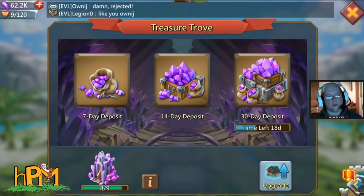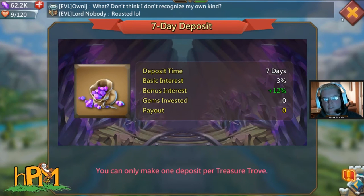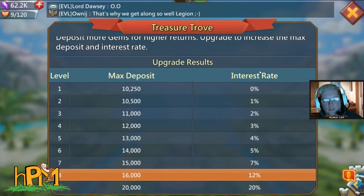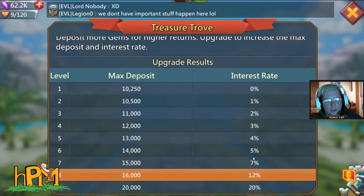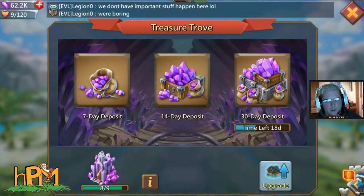Hey YouTube, Monkey here. Today we're going to cover the Treasure Trove — not the basics of what it is or why you should do it, but the inner workings and the math behind it. By clicking on it you see the 3%, 27%, and 85% interest you get from the 7, 27, and 30-day deposits respectively. So is it worth it? I have those answers and it'll only take a couple minutes.